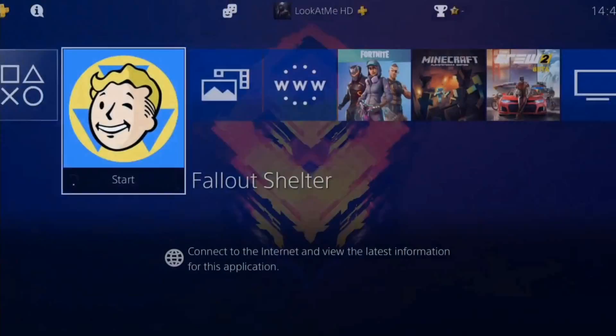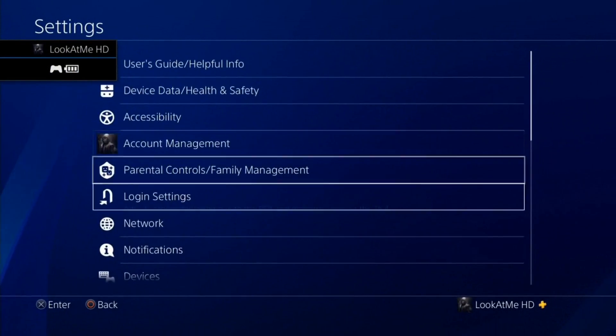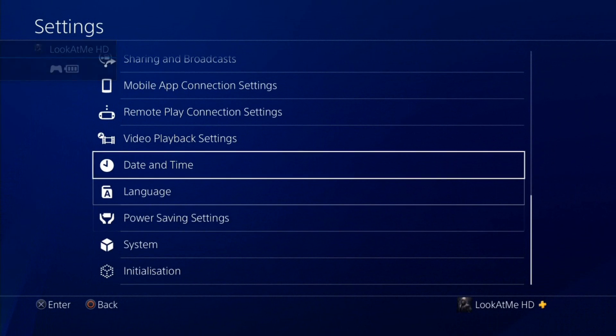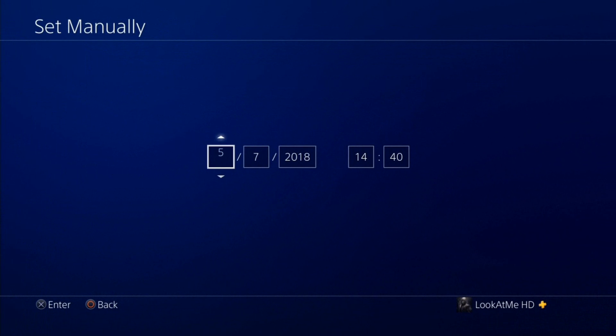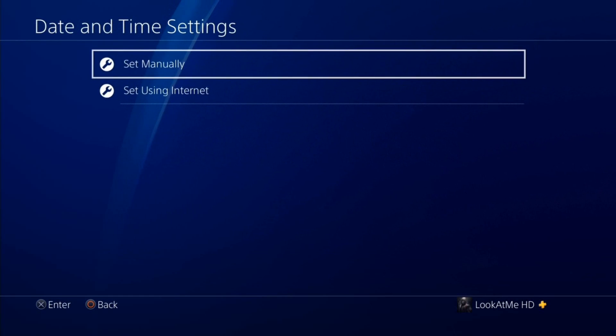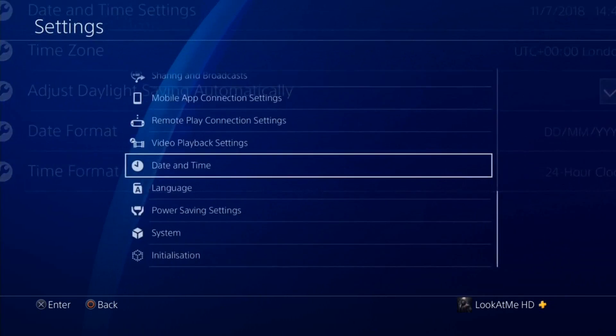Let's do it again. Go to Settings, go to Date and Time, set it manually, and go up by seven — one, two, three, four, five, six, seven. Accept it, back out, and go into the game.